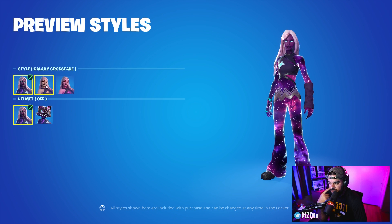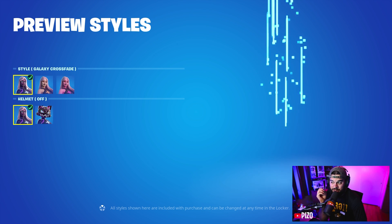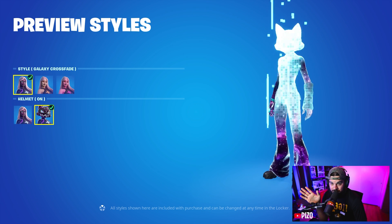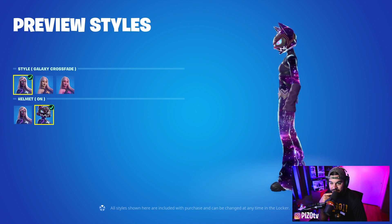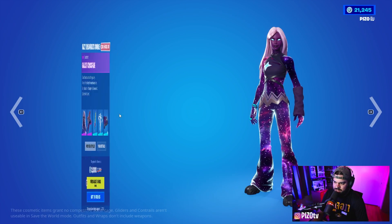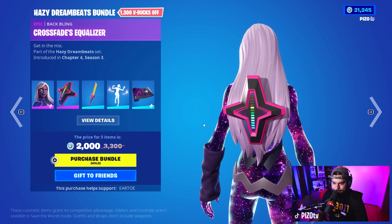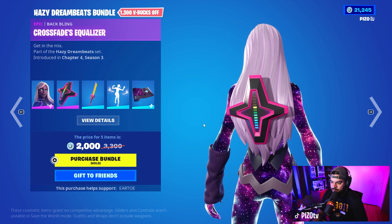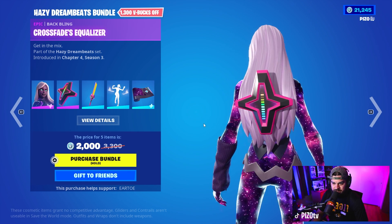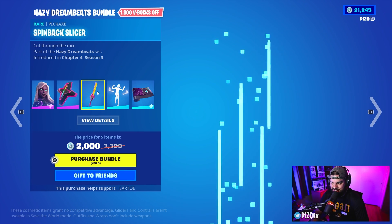What do those styles look like? We have a couple here. I don't like that one. I like the galaxy style, and depending on aiming down sights I think I like it without the mask on. The back bling is the Crossfades Equalizer — you'd think it's reactive to volume, but it doesn't say it's reactive to emotes or anything. That's a weird back bling.